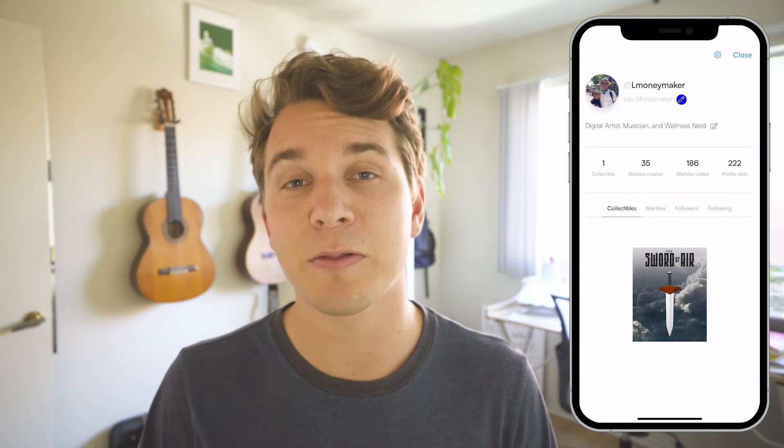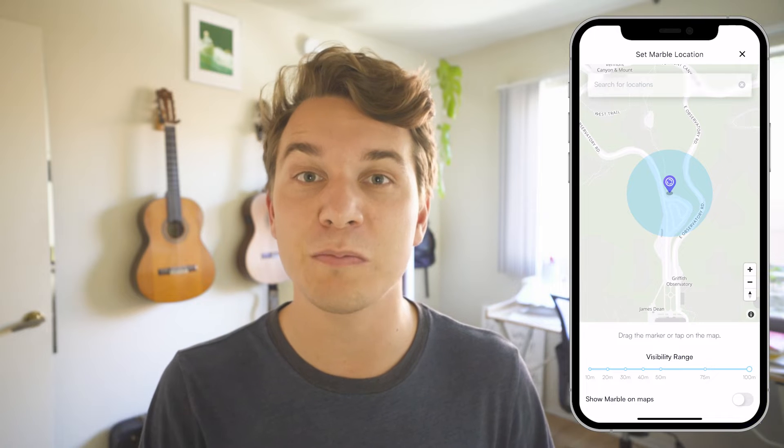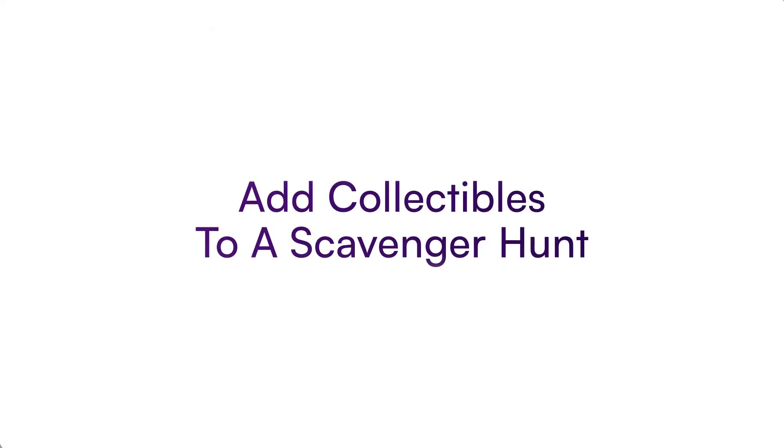Those are the basic features you need, but I want to mention two more that can really elevate your scavenger hunt. First, it's a good idea to hide certain marbles from the map so users can't cheat. To do this, navigate to your profile, tap the marble tab, choose which marble to hide, tap the menu button in the upper right corner, tap 'Set Location,' and toggle off 'Show Marble on Map.' Hidden marbles appear with a slightly transparent icon on your map only, so users must start at the first marble and follow all the riddles.